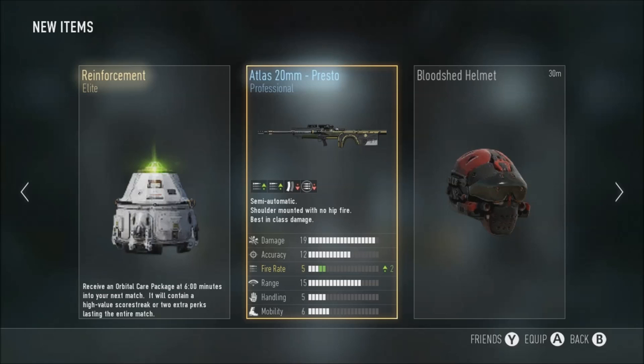I just opened the supply and the audio was not recording, which is quite sad. But this is what I got from it - the Elite Reinforcement, the Atlas 20mm, and the Presto Professional. Not too good - the ammo certainly won't be great, however the fire rate makes sure I can rapid fire.